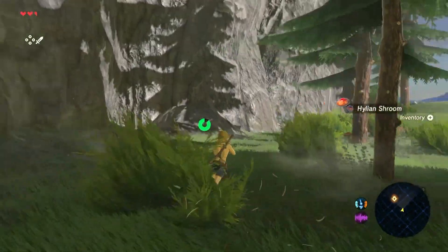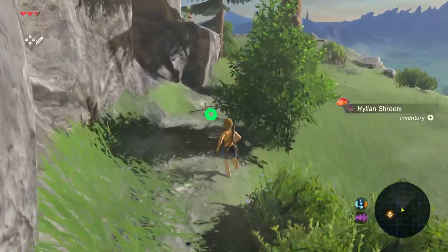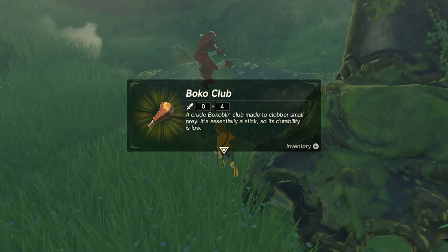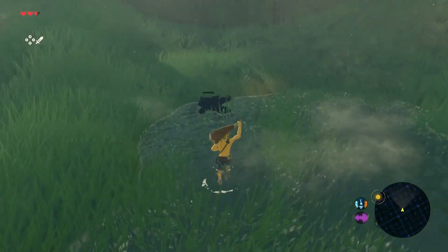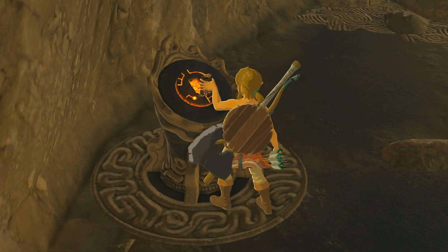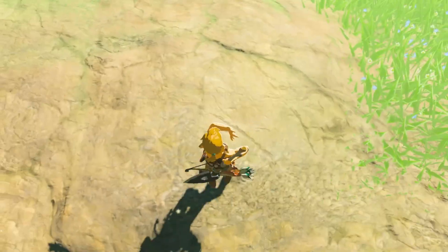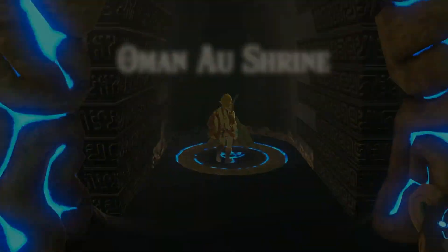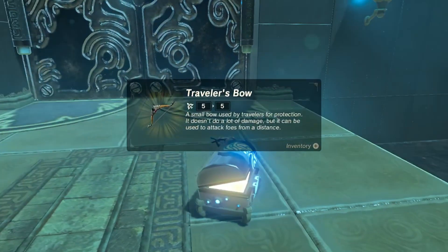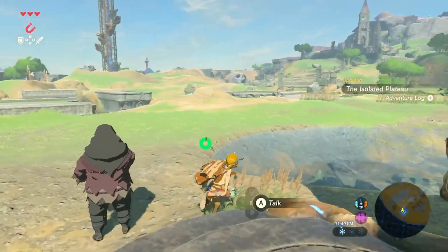It doesn't have a lot of healing properties eating it alone, so I saved it until I could get a cooking pot later in the run. I grabbed some materials and fought some bokoblins on the way to the tower, just to get their weapons that will assist me further on. As I activated the tower and heard Zelda's plea, I made my way off the tower and into the Magnesis Shrine. I grabbed myself a bow from the chest, one more spirit orb, and made my way to the other shrines.